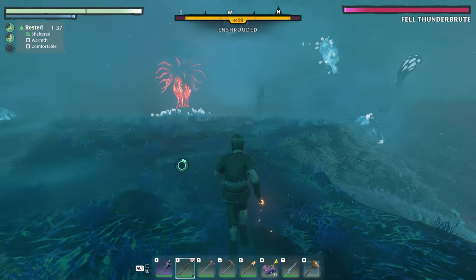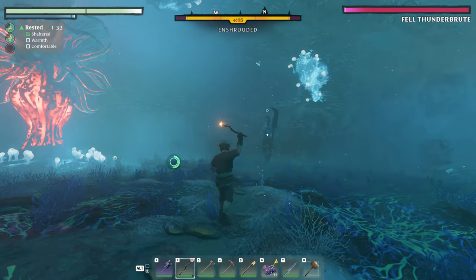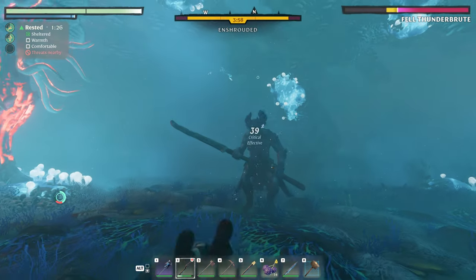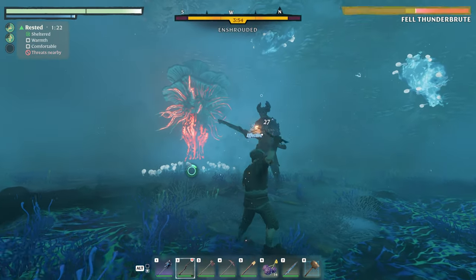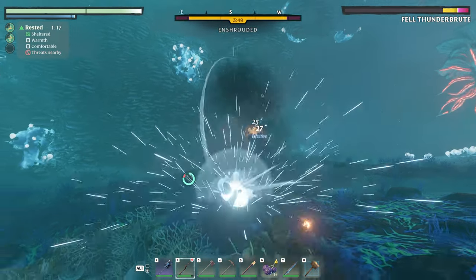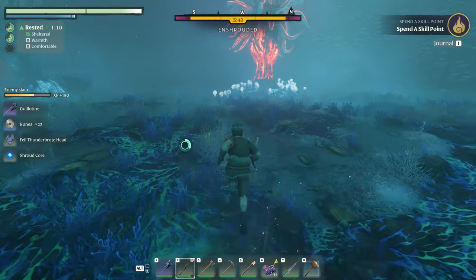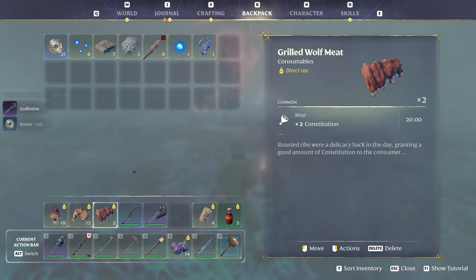Because if I go through here, look who we've got — Bell Thunderbrute is back, he's still here. We can do this fight all over again. It's much easier now I've got fire magic because apparently that kind of wrecks these fellas. But my point stands — we can just do this fight again. He dies, we get all his loot. Oh, he dropped different loot that time. See, this is new to me.